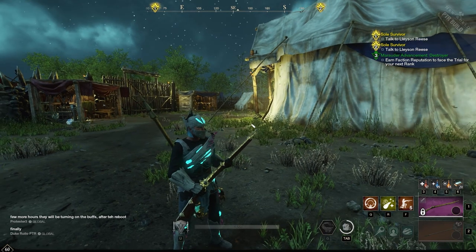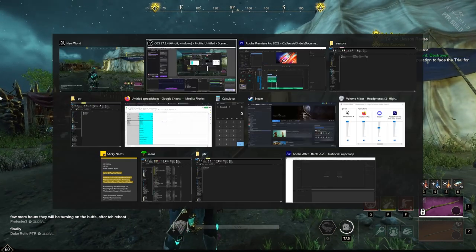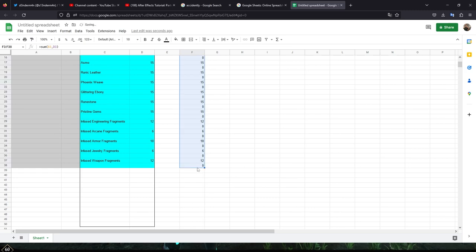All right guys, so I made a little Excel spreadsheet — nothing crazy — but I'm going to put that in the description and just break it down for you guys really quick. This is what you're looking at as far as how many umbral shards, how many marks of fortune, and all that stuff that we're going to be getting. Let me just do this really quick — equals sum — bam — we've got that work: 7,500. I'm just going to take that equation and drag it all the way down.